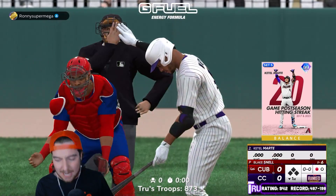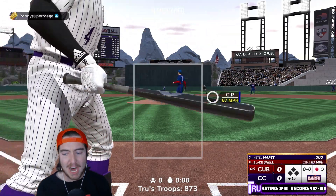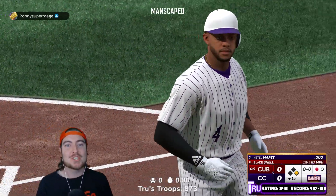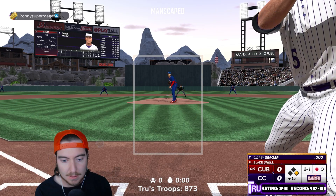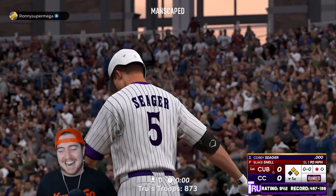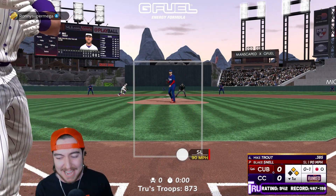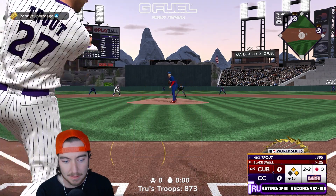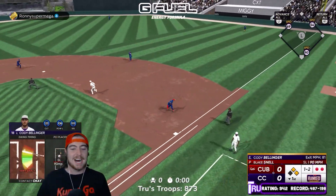Blake Sell on the mound for my opponent. Here comes Ketel. A long at-bat for Ketel Marte — he works a 3-2 walk. That is a great sign. Come on, Corey Seager, your time to shine. Another 3-2 walk! Our two debut boys both have incredible at-bats and work walks in their debut at-bats. Ketel and Corey Seager both work a walk — 1,000 on-base percentage for both of them, but we can't do anything with it.